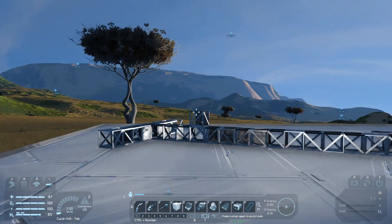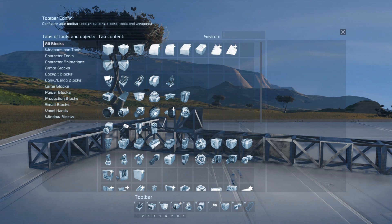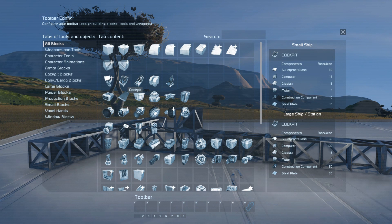As always, let's set up our hotbar. Clear out one of the previous ones or use a fresh one if you like. You can quickly clear a hotbar item by right-clicking on it. We're going to add quite a few things — so many that they'll probably stretch over two of the hotbars.